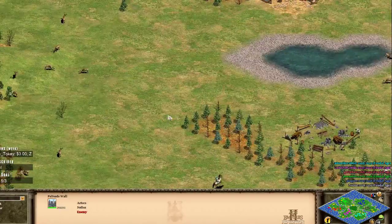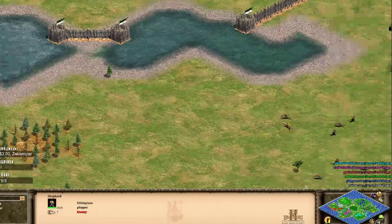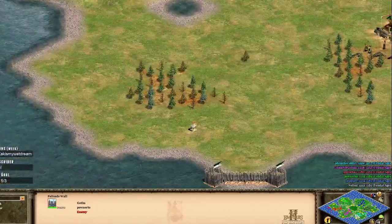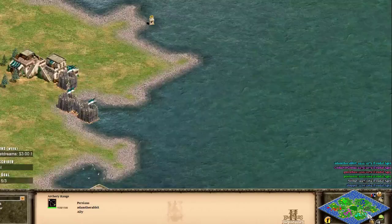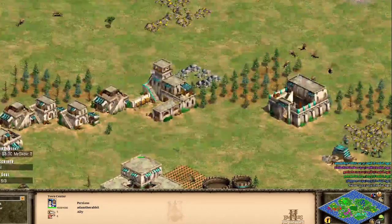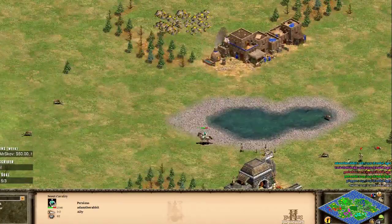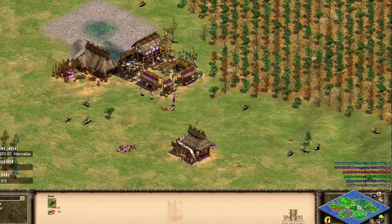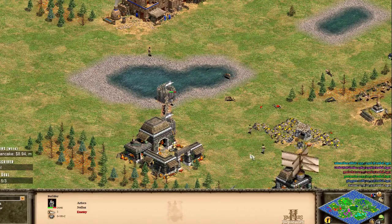It's also fairly open - each player is a little bit open to the center of the map, but the water kind of comes in so you can wall up. The team on the north you can see how they're walling up towards the center. Generally at higher levels players make a team wall and get everyone walled in together so your enemies can't slip one past and catch you out. I imagine everyone's going to be doing a fast castle here.